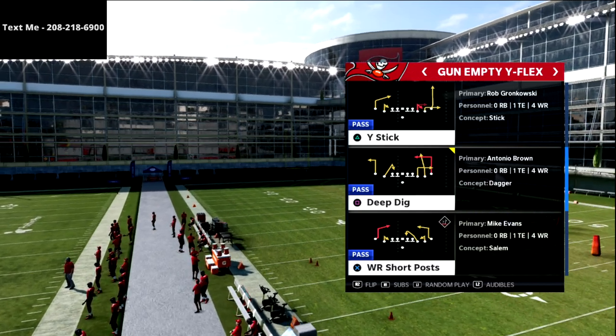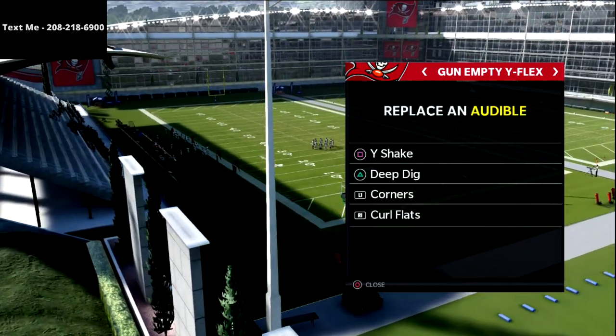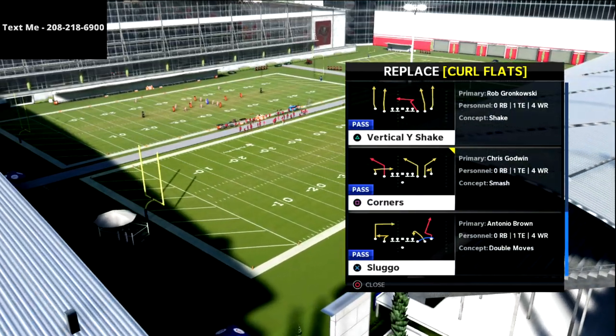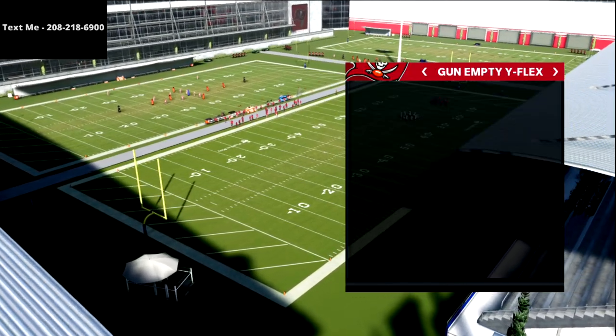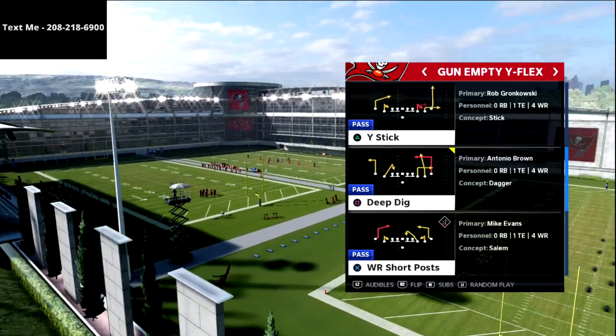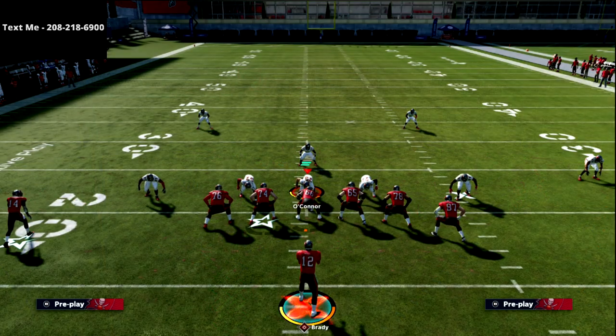You can actually create the concept from nothing if you want to. I'm going to grab one specific play for my audibles — that's the play Sluggo — just because we have this nice deep dig route to the left side, which is kind of what we're looking for. We're also going to be able to do this from our base play, Why Stick, which I think makes it really powerful.